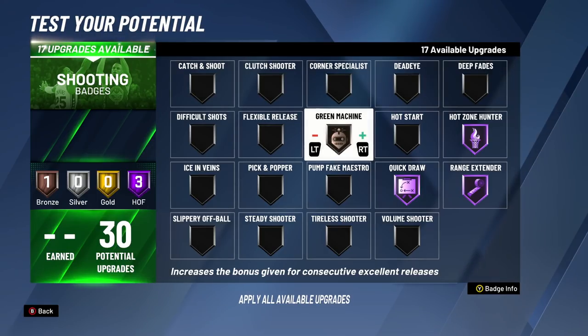Hot Zone Hunter — if you have hot zones it's going to be easier to green, and once you put Hot Zone Hunter on it makes that green window even bigger. Bronze to silver to gold to Hall of Fame, each level makes it even better — the best it can possibly be for getting greens consecutively and consistently. For Range Extender, most people with Hall of Fame shooting badges have a high three, but if you're on a rebounding wing type build with max wingspan, Range Extender is going to make a huge difference for on-the-line threes, deep twos, and deep threes. Hall of Fame is where it makes the biggest difference. The 13th badge upgrade is Green Machine.